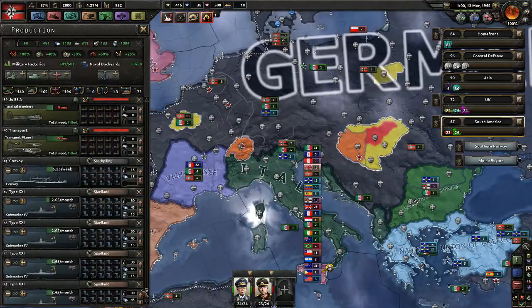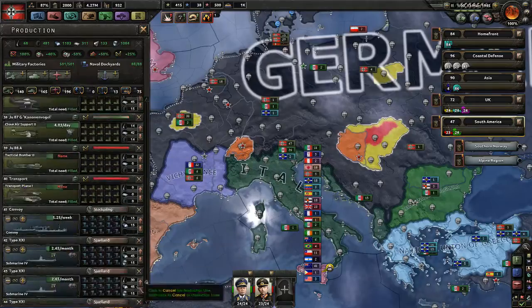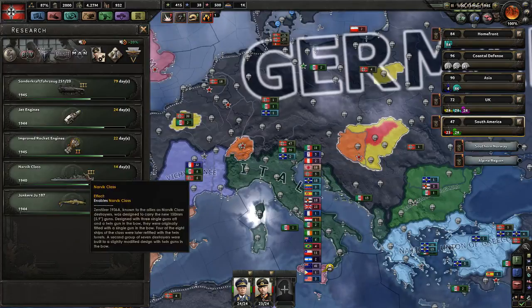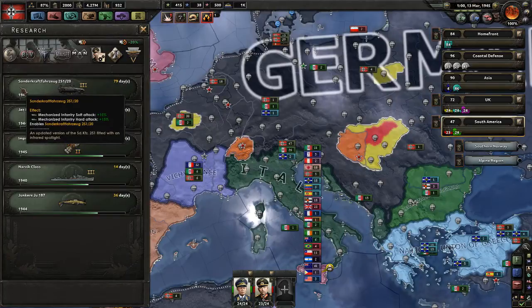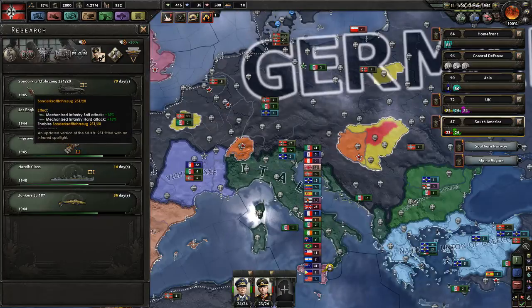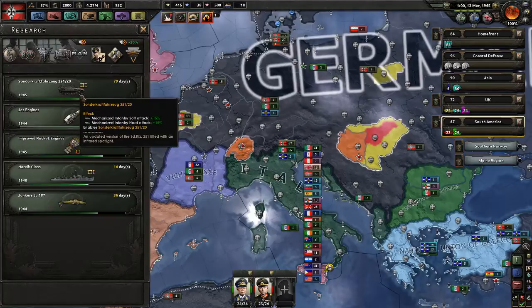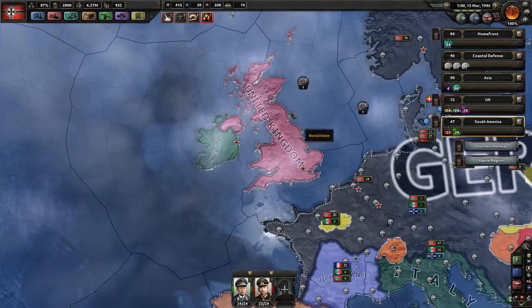501 military factories — this is gorgeous. Dockyards in full swing producing all the stuff. We're working on the next class of destroyer, and we're finally working on the next class of the mechanized Sonderkraftfahrzeug — or SdKfz for short — which is German for 'special motorized vehicle,' just mechanized. We're also getting jet engines done, though that might be a little late.